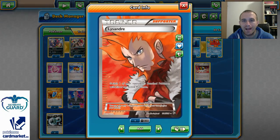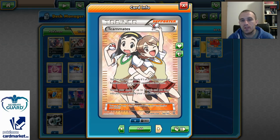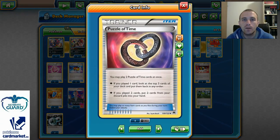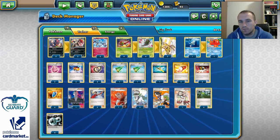Two copies of Judge, just in case one is prized, so we can use Judge for Sonic Vision and attack for free. One Lysandre — we need at least one. Two copies of N, just in case one is prized, to avoid decking out. With Teammates, when our Pokemon is knocked out during the opponent's last turn, we can search our deck for any 2 cards and put them into our hand without showing them — for example, 2 Puzzle of Times, which we can use to retrieve any 2 cards from our discard pile.